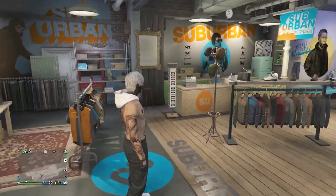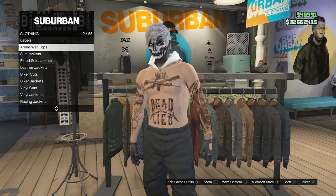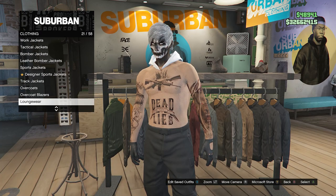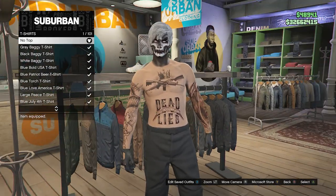Whenever you make it to the clothing store, this is what it will look like on your character. Go over here to the top section, scroll down until you find t-shirts, which will be on slot 25, and you're just going to want to put on no top, which is on slot 1.